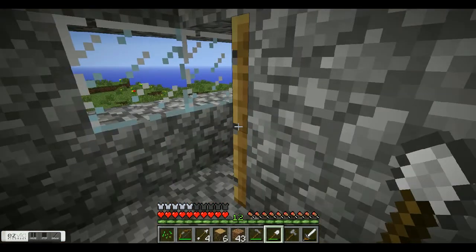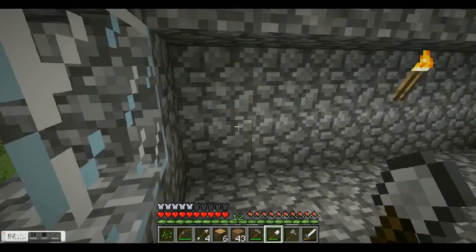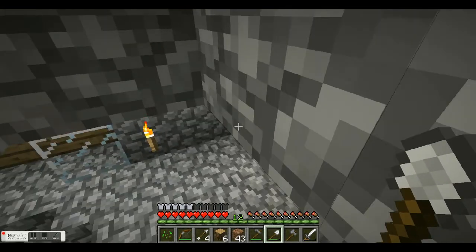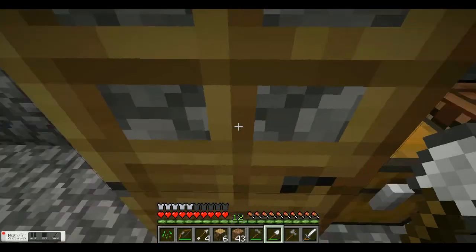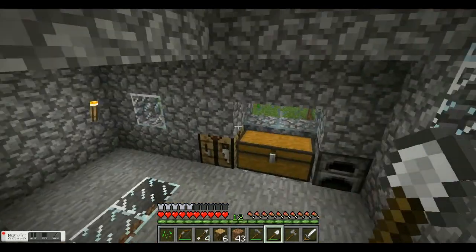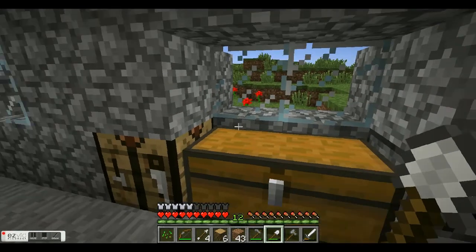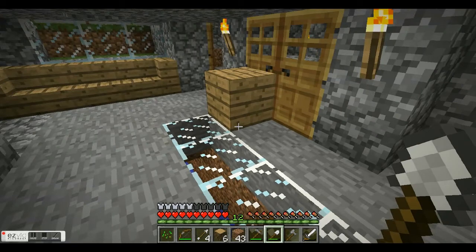Actually wait, this is the third story — hello world — and then down here is the second story with another bed, chest, and crafting table. And then down here is my main kitchen area.